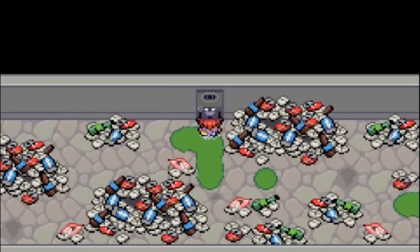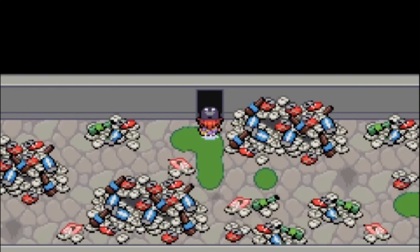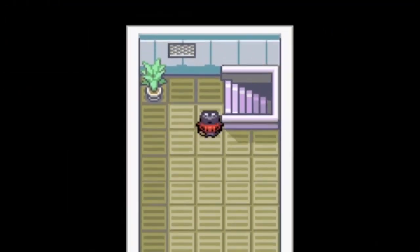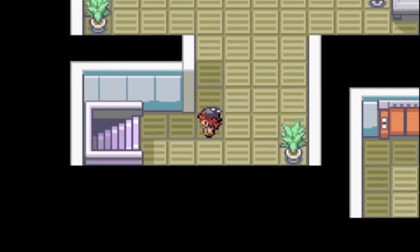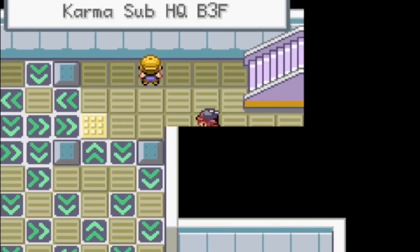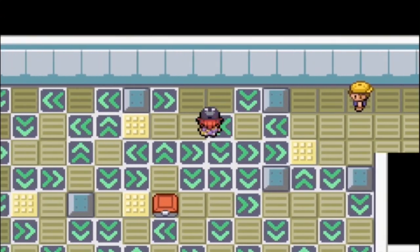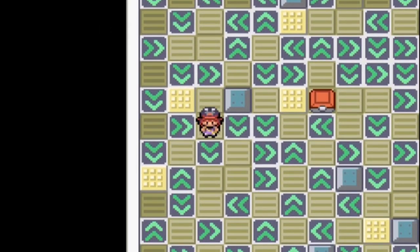Step 6: Now that you have the key to the sewer hideout, it's time to find little bro. In addition to several trainers in the hideout, there is a floor with a pretty annoying maze with some arrow tiles, and I'm going to show you a solution to that now. Keep in mind that you can still wander around and find some items in this maze — I do encourage that — but you can skip the master ball, though. Let's go.